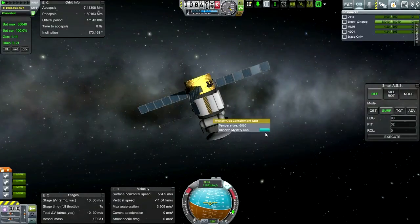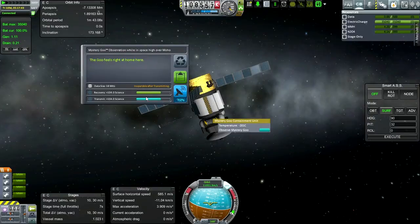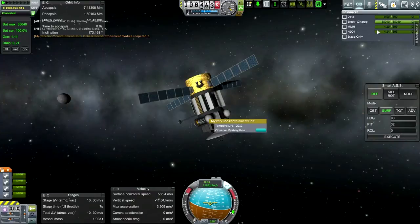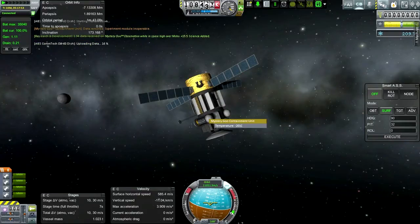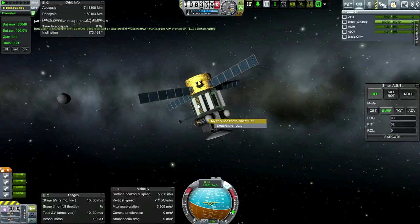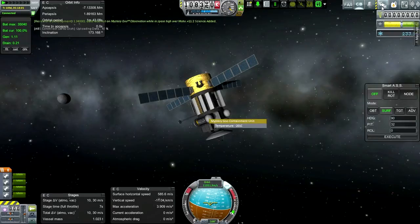Right-clicking is not great here. Let's observe the mystery goo. The goo feels right at home in space high over Mercury — let's transmit that. So we're well on our way to getting much more science. I thought we were supposed to get around 250 from the science junior but it doesn't seem like we got all of it.